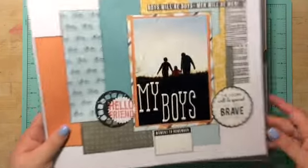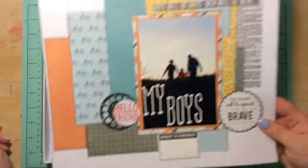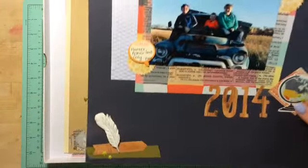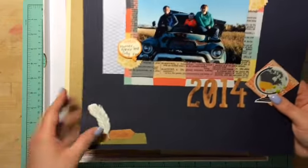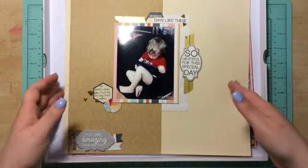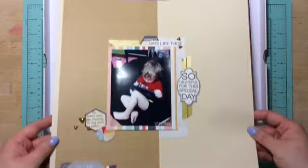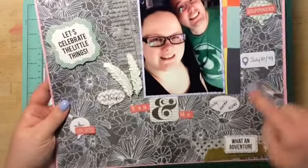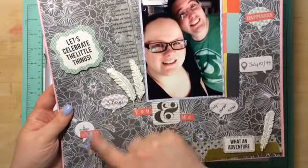Next is just called My Boys. I pulled this and the washi tape — this is the feather I had gotten from Wendy's store. Next is one of little Asher. He likes to come in my craft room and sit and watch his movies — he just loves being near me. And I was able to use those speech bubbles with all the words.